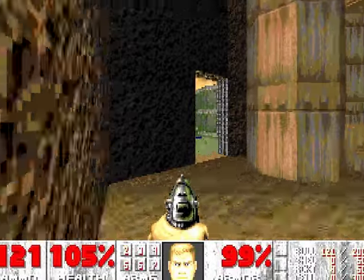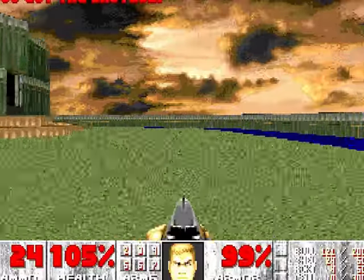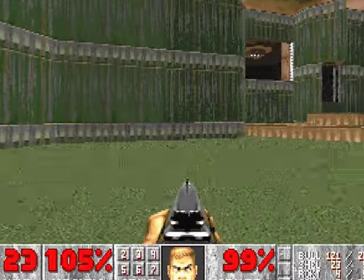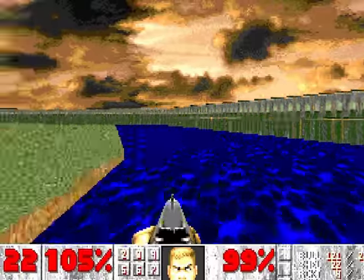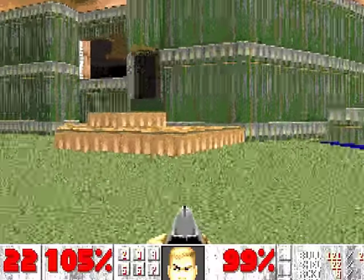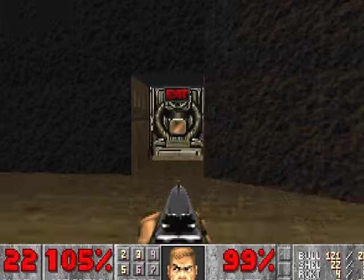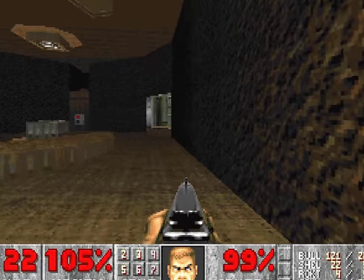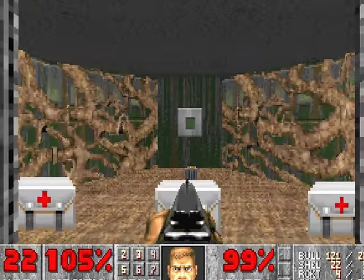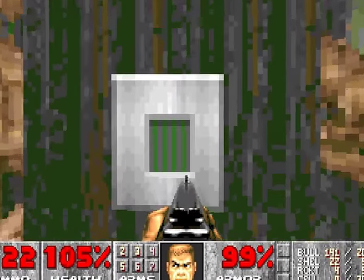Another secret? Up here, usually there are imps. But where is the thing to shoot? So at this level, actually, you're not really enjoying yourself — you should play a bit harder than that. The famous exit room — here it is. I think we did all the secrets. We have the single-powered shotgun. And that's the end.